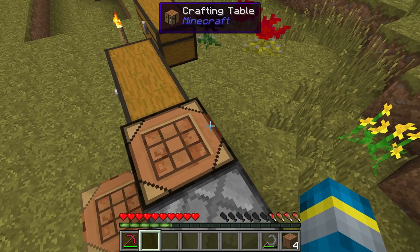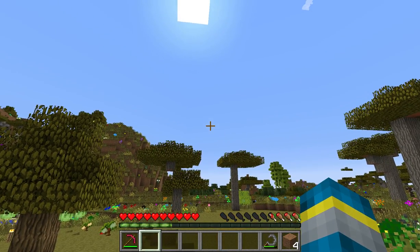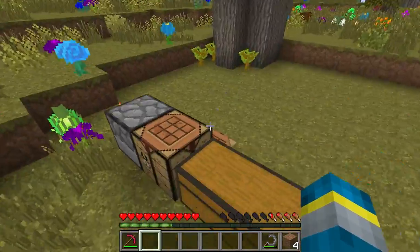We have Natura, which has a kind of nature-related stuff. Necromancy, which allows you to take mob parts and stitch them together to make your own mobs to follow you around as your minions.